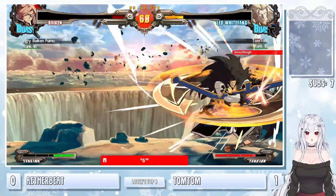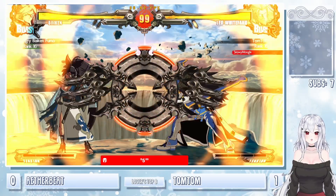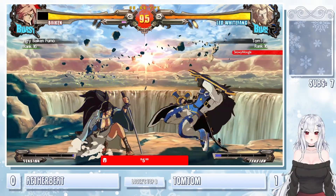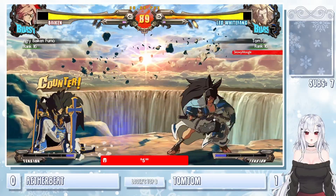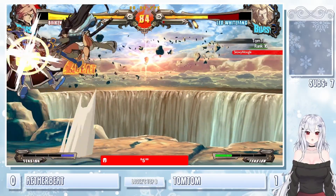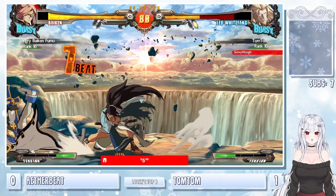TomTom with another great confirm — that's going to be set point for TomTom now. They'll just take this a quick 2-0. JK into the JH — sweep after, not getting anything. Holding the 5H to go into stance. Grapple pulling him back in — reset with the command dash into the throw. Command dash can be a little bit scary because you can't just throw out the parry out of it. Look at that — wow, that's big damage.